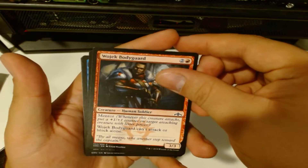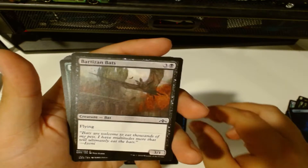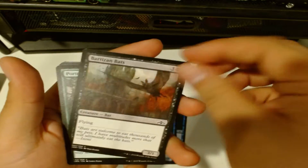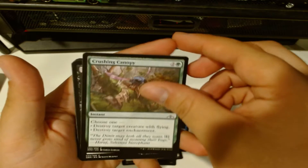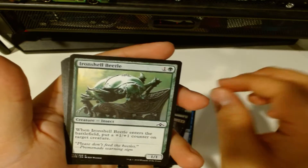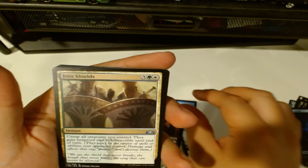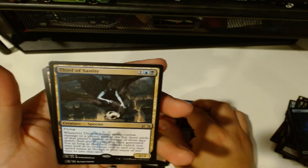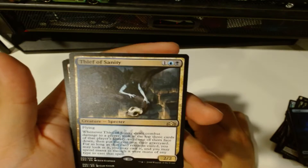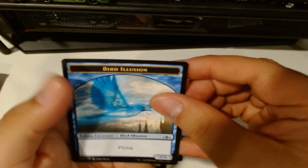Wall of Mist, Wojek Bodyguard - super cute, human soldier. Take Heart, Dimir Informant, Batserson Bats - look at that, such cool artwork. Porculous Vines, Never Happened, Crushing Canopy, Deadly Visit, Iron-Shell Beetle, Necrotic Wound - sick, looks like he's getting poisoned. Join Shields, Inescapable Blaze. Thief of Sanity - wow, gives you a strong Lord of the Rings vibe, like a Specter. Dimir Guild Gate, Bird Illusion token.